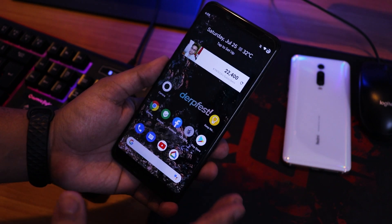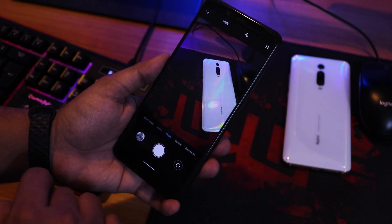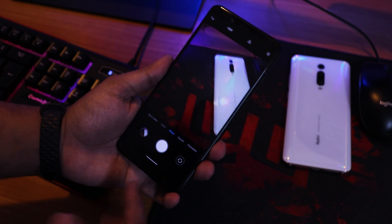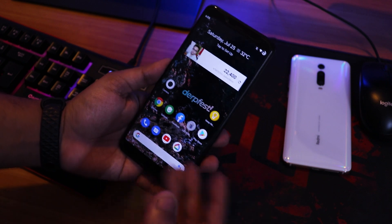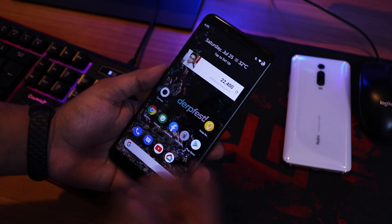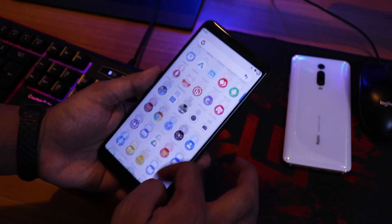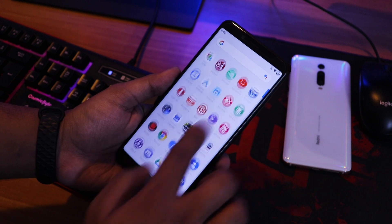I do like that the MIUI camera comes as the default camera here. On the Redmi Note 7 Pro with Dark Face ROM, the MIUI camera is not preloaded, so you'd have to install something like ANX Camera separately. Here you don't have to do that. The daily driving performance is pretty great.